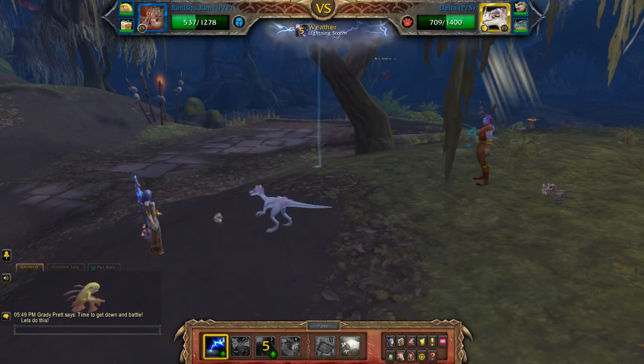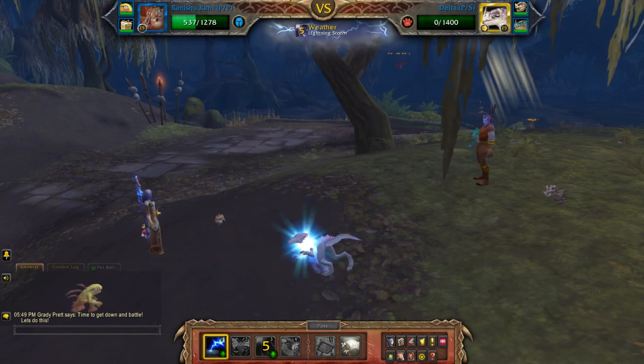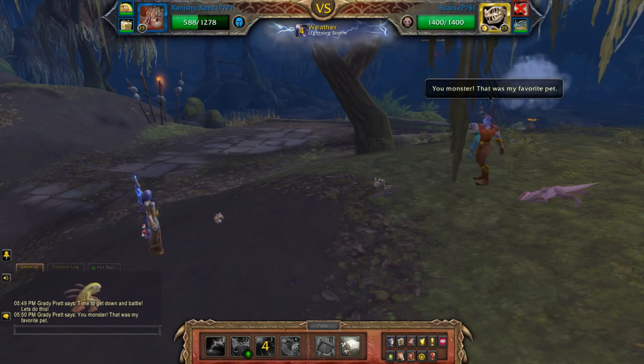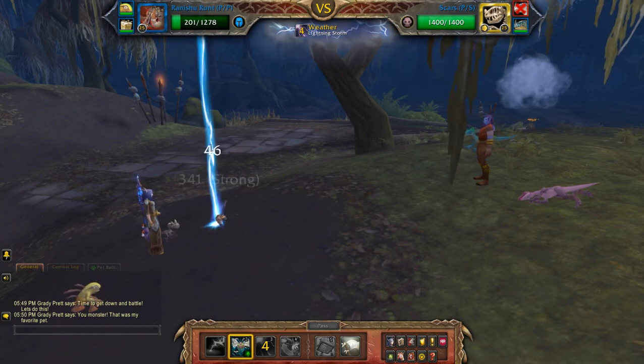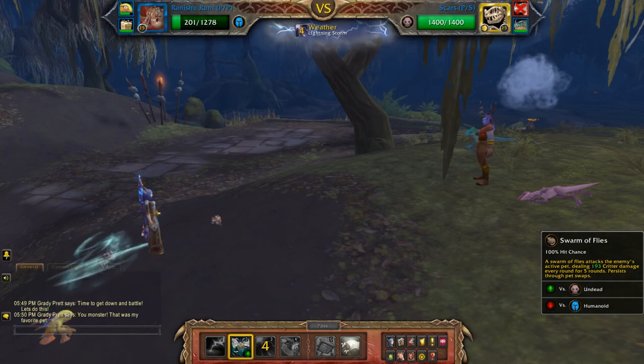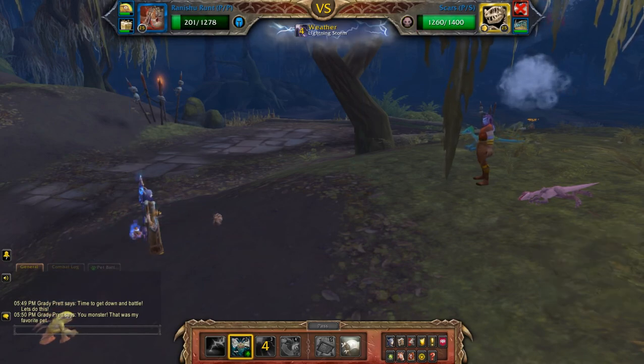So essentially I'm just going to play this one until mine's dead. Very nicely done. I wanted to choose this one because it had effective abilities against a beast and an undead, as you can see right here with Swarm of Flies for the second pet.